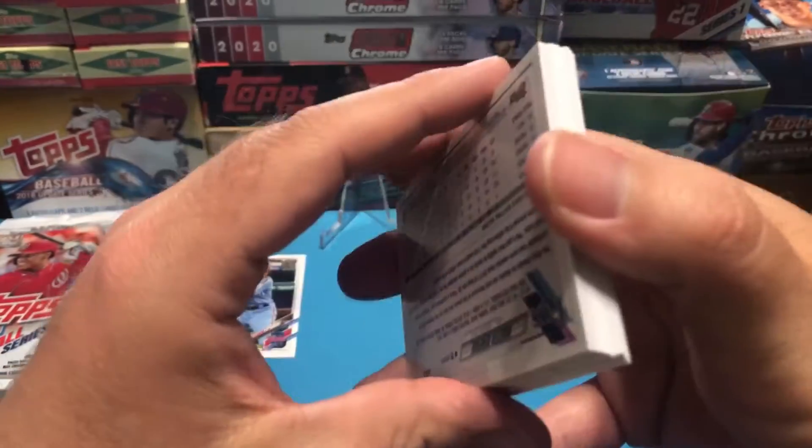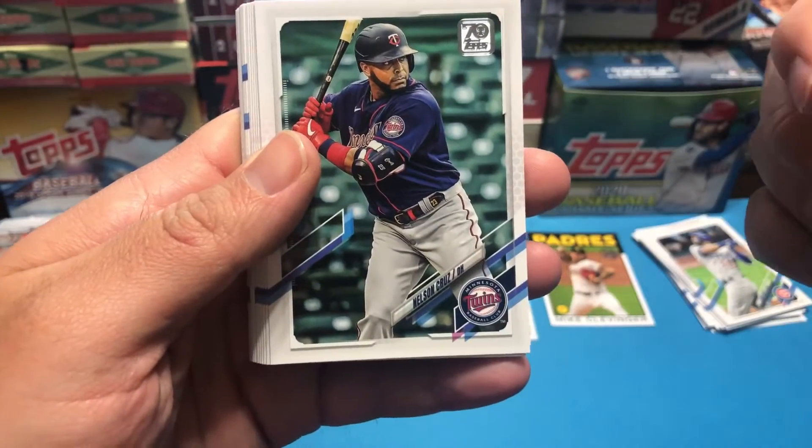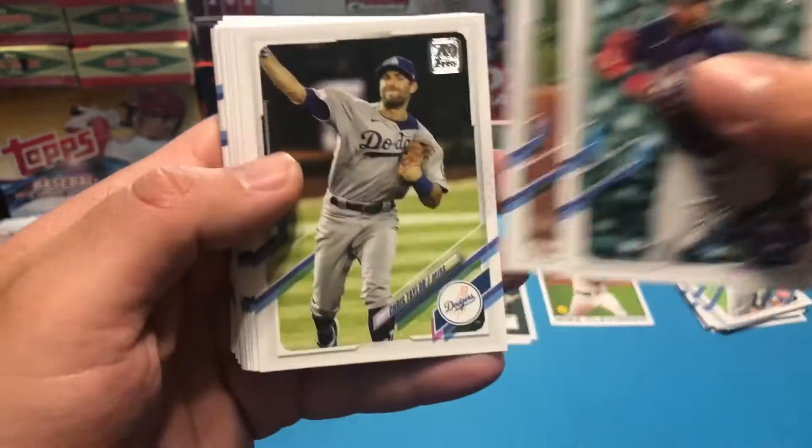It seems like you get three inserts per fat pack. The other fat packs we received had silver cards — silver parallels. Here's one now: Christian Yelich silver parallel.